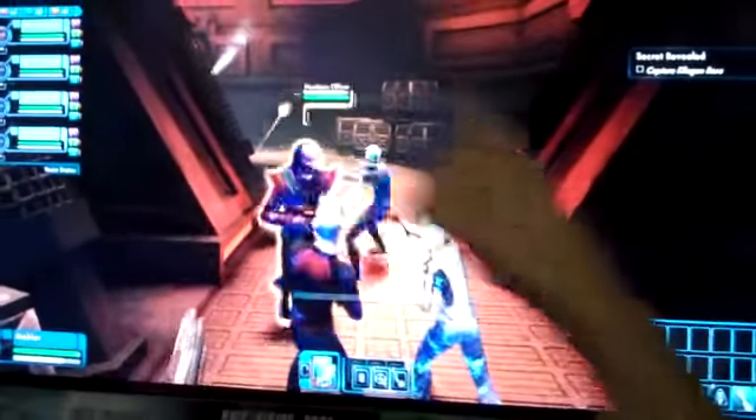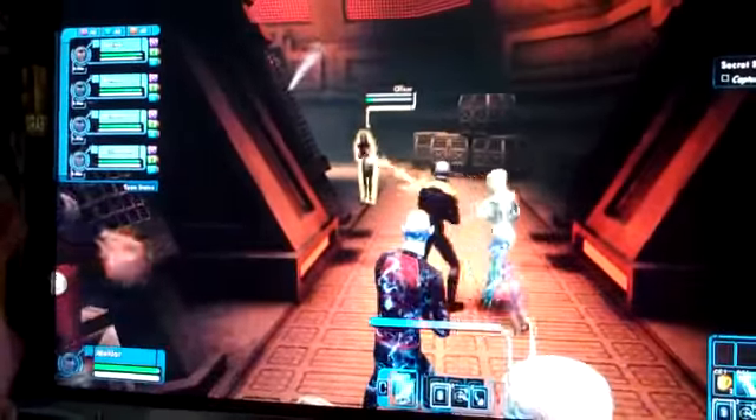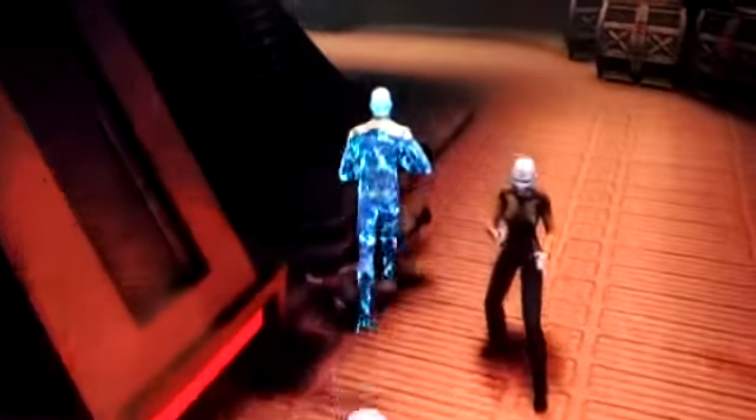Your bridge officers — you'll be able to give them specific commands like target by target, use your abilities, follow, or be more passive. The cool thing is you can stand back and play like a general if you want, while your whole bridge crew goes and takes the fight.